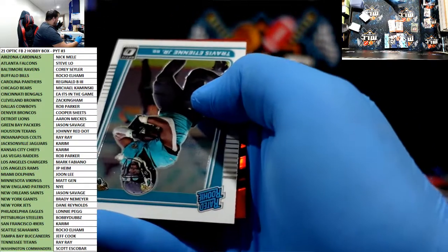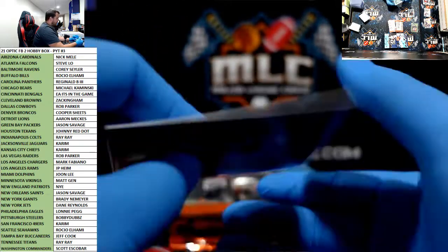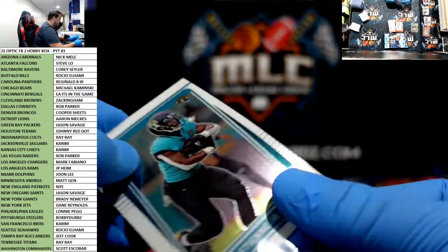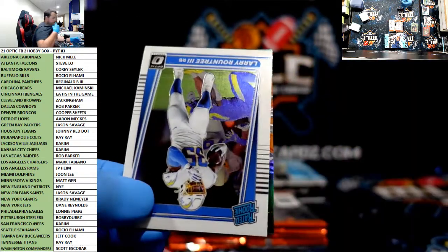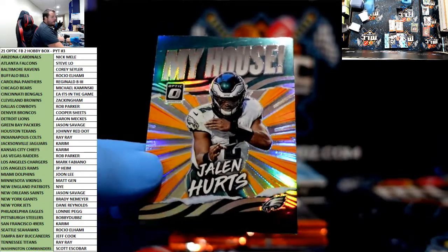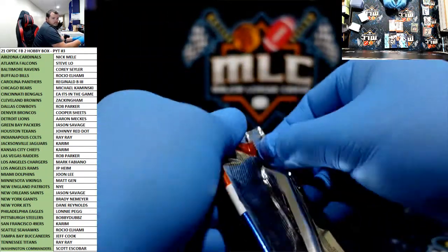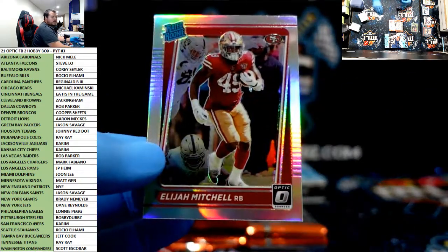ETN Rated Rookie, and Debo red — 4 of 99. Larry Roundtree and a My House of Jalen Hurts, Eagles. That's My House! Tryron for the Bucks and a holo of Elijah Mitchell for the Niners.